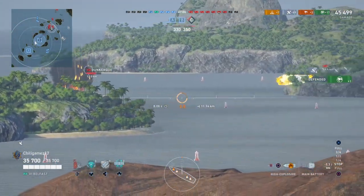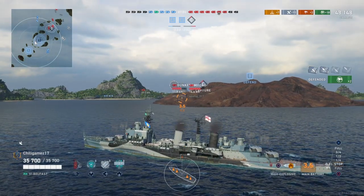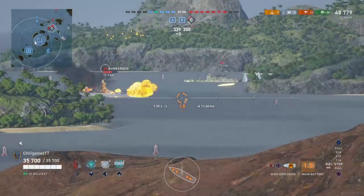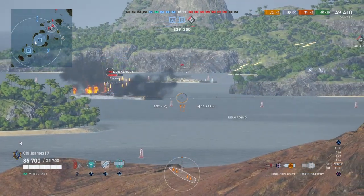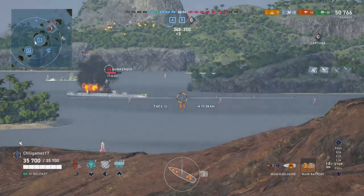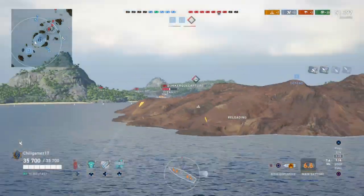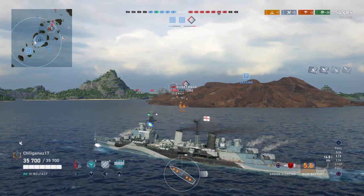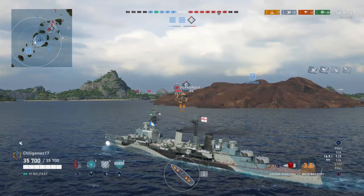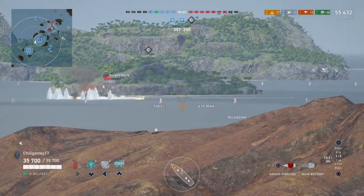You see me switch to Myoko only because I knew he was in the cap gathering capture points. So I shot at him just to reset him — we actually get decent damage, like 3,300 on him. Not bad. So we reset him. At this point we're undetected, Dunkerque can't do anything, he's focused on those two down there. For me, this is just sitting pretty.